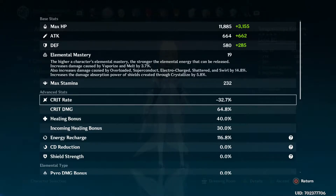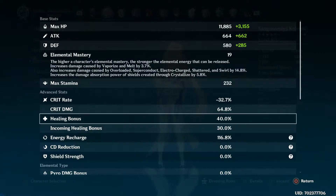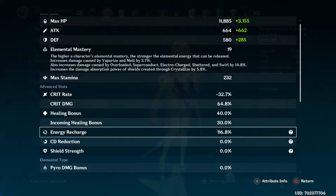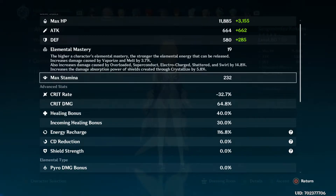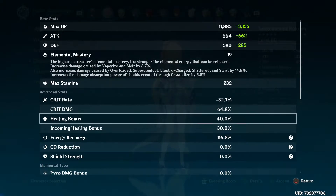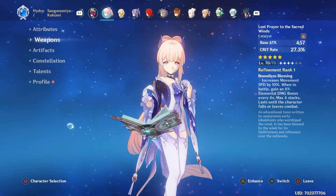It is still terrible, don't get me wrong, but it is what it is. Crit damage is 64%, I've got healing bonus of 40%, incoming healing bonus of 30%, and energy recharge is 116%. If there's anywhere I need improving, please let me know in the comments.